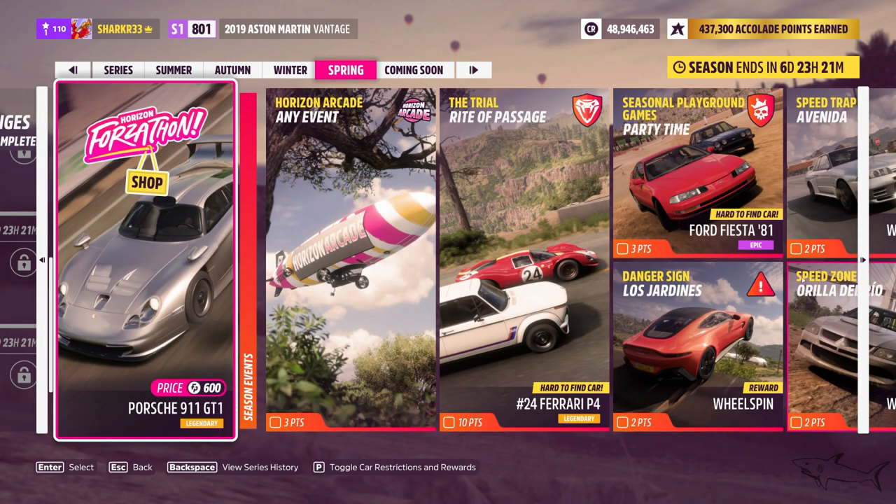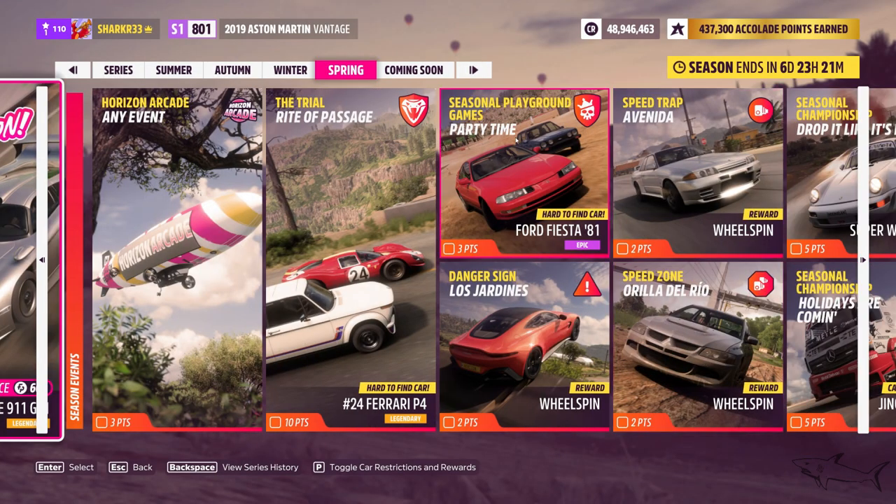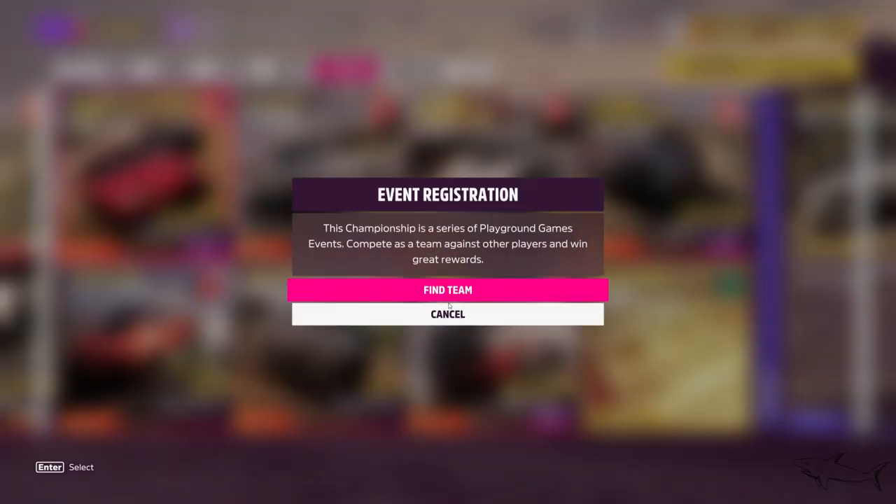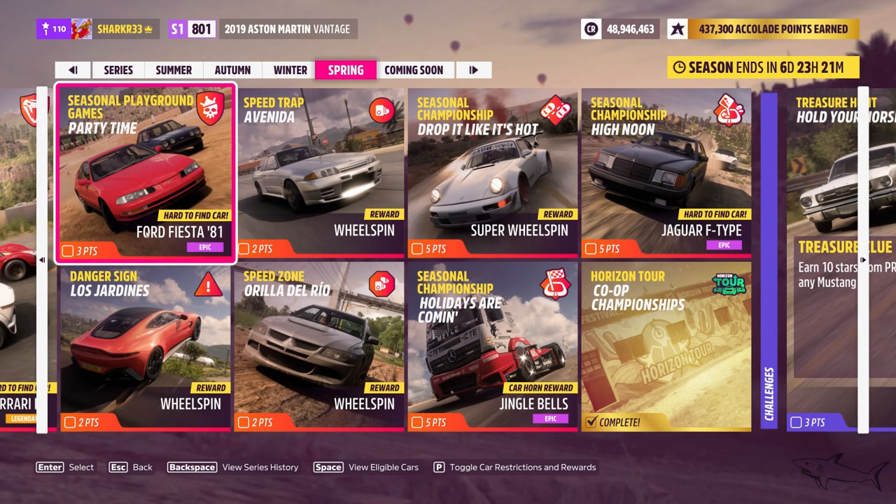The next one is really easy — just play a seasonal playground games. It's an online event where you find a team and start the playground games. You have to win it. As a reward, beside those three points, you'll also get the Ford Fiesta from '81 as a prize.